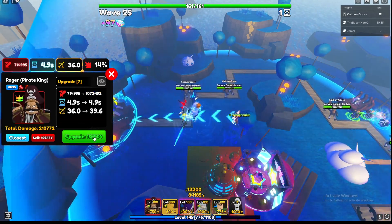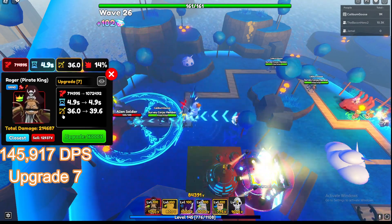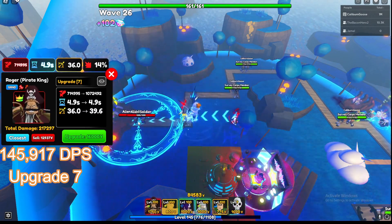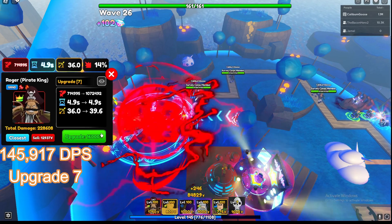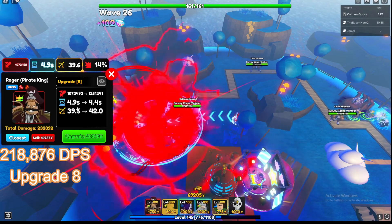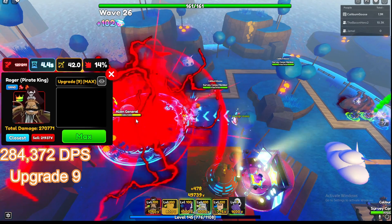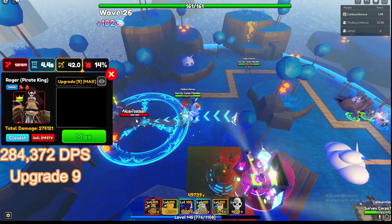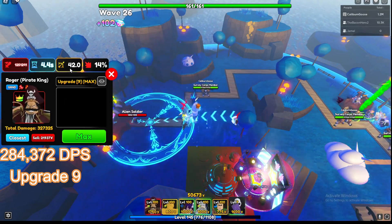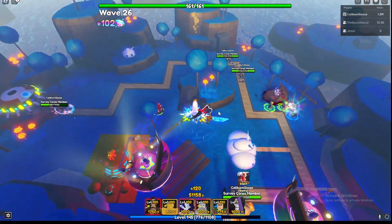Upgrade 7, he gains a move called Divine Departure. He's doing 700,000 every 4.9 seconds with 36 range. This move is multi-hit and it also has the same ability where he can knock enemies unconscious. Upgrade 8, he's doing 1,000,000 every 4.9 seconds and 39 range. His max upgrade at upgrade 9 is 1.2 million every 4.4 with 42 range. He does cost 109 yen to max out.